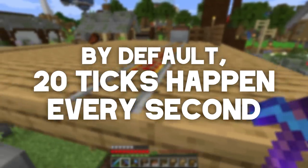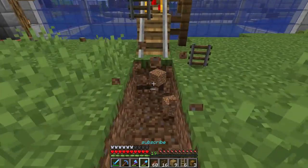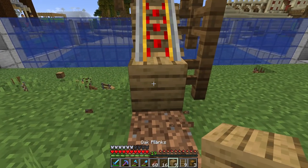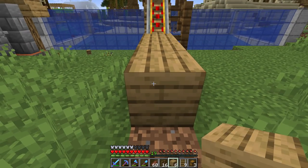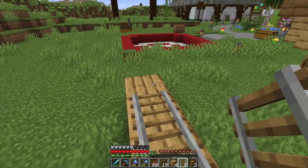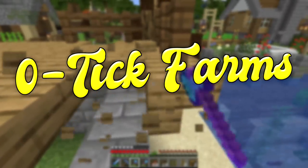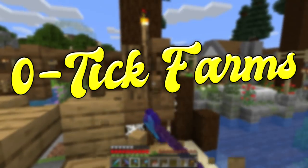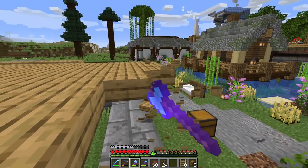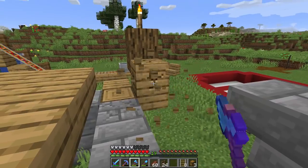To get more specific: 20 ticks happen every single second, so one tick happens every 0.05 seconds — a tick is very brief. Now, what is a zero tick farm? A zero tick farm works off of a zero tick pulse or zero tick signal. The signal is created when you power and unpower a sticky piston in the same tick — imagine powering a piston then unpowering it really quickly. That's what a zero tick pulse is.